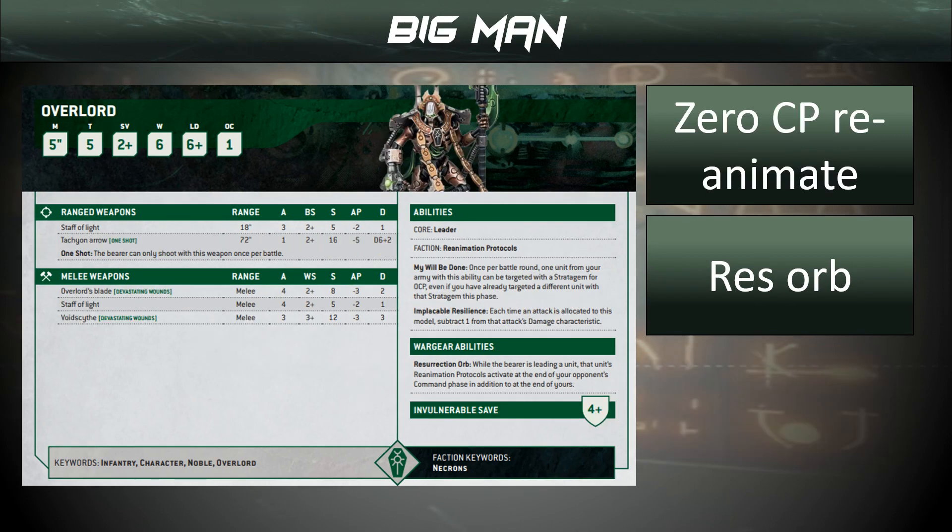The big man — the Overlord — probably one of the more stable picks. We get to use our stratagem for free as a resurrection; if we don't want to resurrect them, we can use the stratagem for something else. He has a Resorb and a Tachyon Arrow — he's not going to be blowing up any titans like in Ruin and Reign, which, if you don't know those books, you should. They're brilliant, well worth a read. He's got some melee options. All in all, a very stable pick.